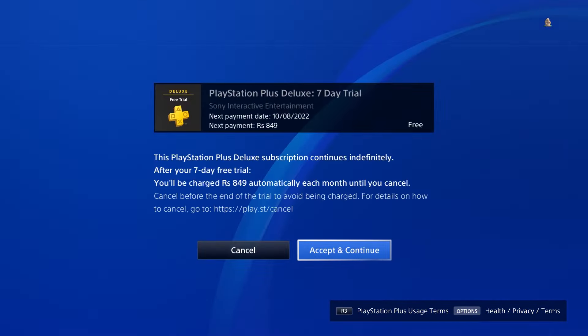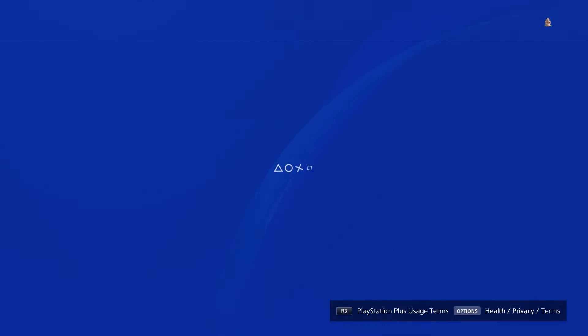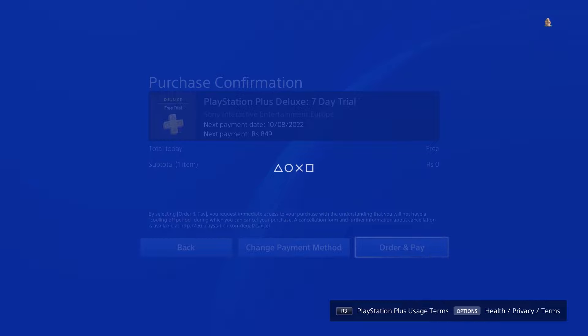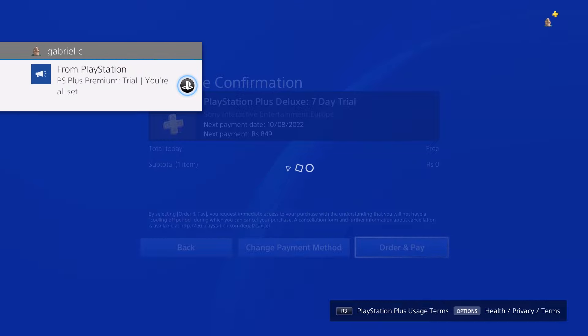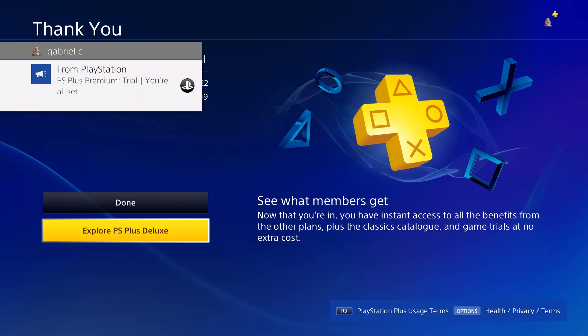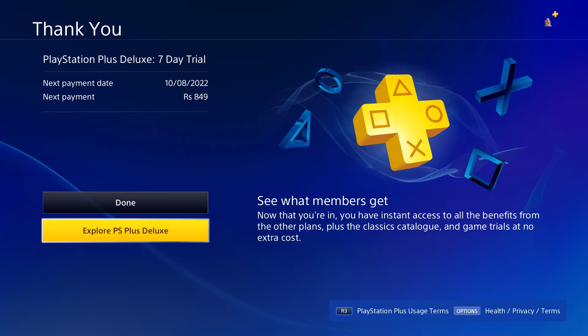To subscribe to the free trial, just click on the one you want — we're going to select Deluxe. Skip past the next part, get to the next screen, hit Accept and Continue, then click Order and Pay. Just because it says 'pay' doesn't mean you're actually paying anything. As you can see, we're now subscribed to PlayStation Plus Deluxe.